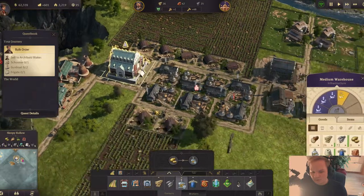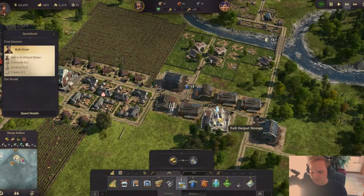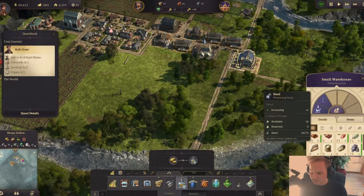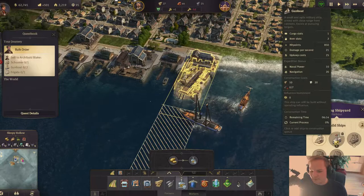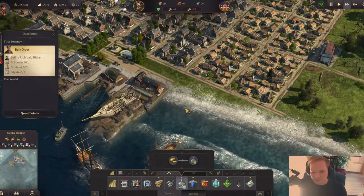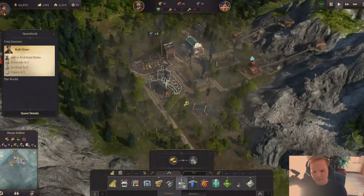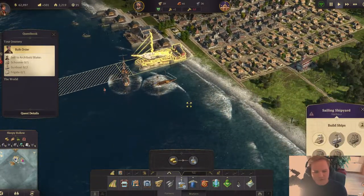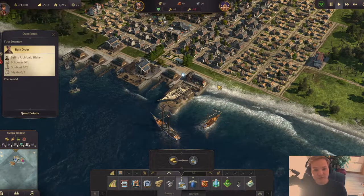Everyone is at 100% production — they should definitely produce enough schnapps. We have enough weapons now, so let's go to the harbor and start with the gunboat. This is going to be finished in the next episode. In this episode we reached quite a bit: we have our own steelworks now, we pollute the air — it was way too clean anyway — and we can produce weapons and build the ships for the bulk order. A good start for the next episode. Hope to see you soon again, stay tuned.